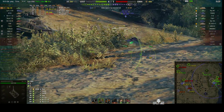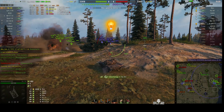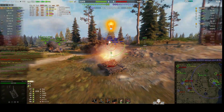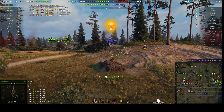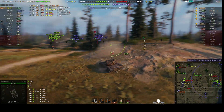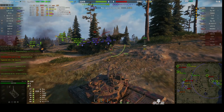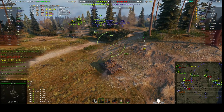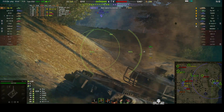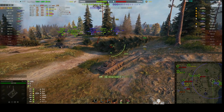There's an Object 907 — we tried to sneak up on him. The Mouse is there too. We go for the quick spot and get a high roll of 377 through his tracks. We can't go for the front — that's not going to penetrate. The Mouse is covering that corner. The 907 has pulled back and we put a round through the side of his turret.